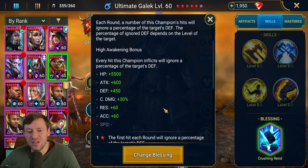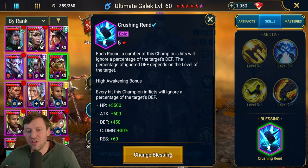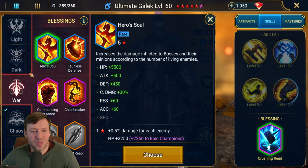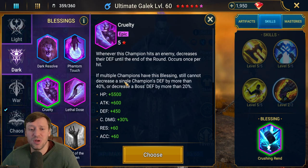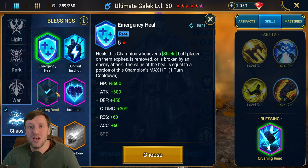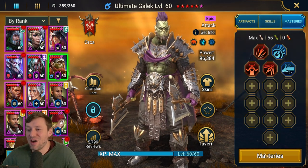For blessing I've gone for Crushing Rend - it's so good to have on him, means we're going to do extra damage. I don't feel like there's much else you could go for. Incinerate is not good for arena and it's pointless. Cruelty would be nice if you want him in a more supportive role so your allies do more damage, but Crushing Rend means we ourselves are going to do more damage.